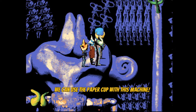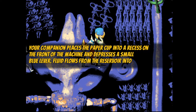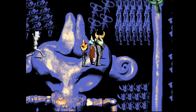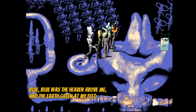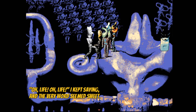We can use the paper cup with this machine. Your companion places the paper cup into a recess on the front of the machine and presses a small blue lever. Fluid flows from the reservoir into the paper cup. You drink it and your will is permanently increased by 25 points. Hooray! Blue, blue was the heaven above me and the earth green at my feet. Oh life, I kept saying and the very word seemed sweet.